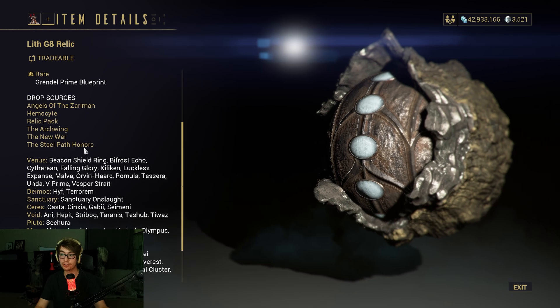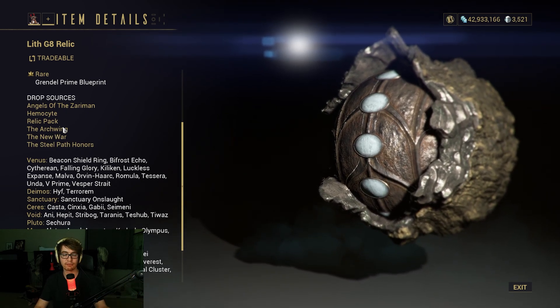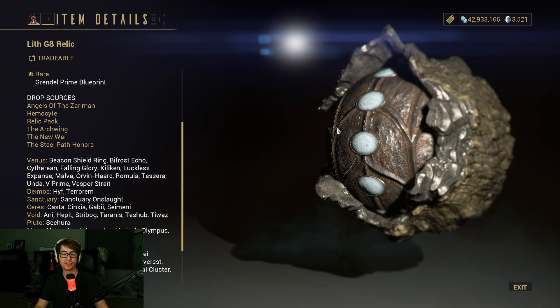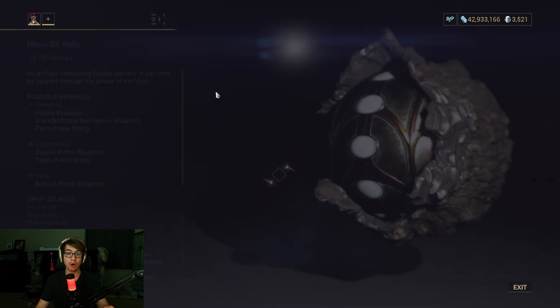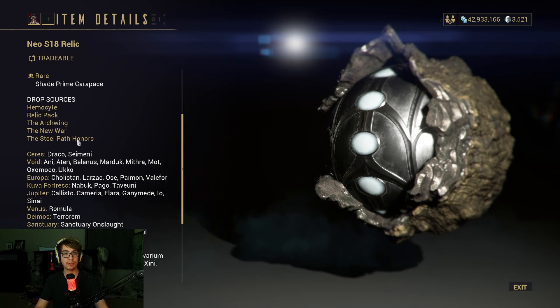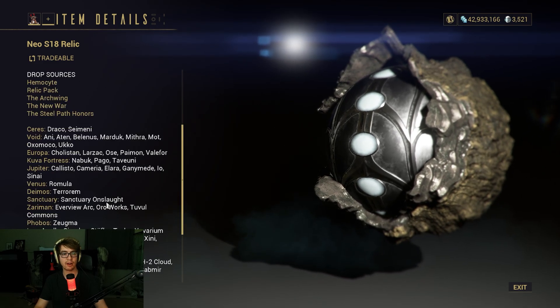The new Steel Path honors, new war relic packs, and various relic packs — you can get them anywhere. I'd recommend buying relic packs from all of your open worlds and non-open worlds and spending them. People used to love going to Draco, which was a pretty good place, but people don't go there anymore.